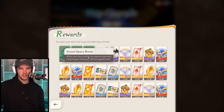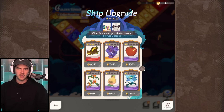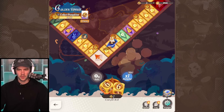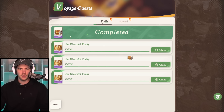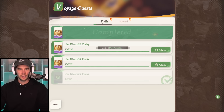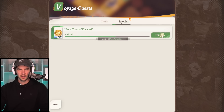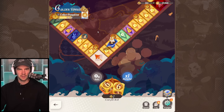When your ship reaches the required star level, a bonus space will grant - okay, so this is kind of cool. We've got to finish all of this first. What do we get from the quests? Let's go see what these chests have. We get a bunch of dice here as well.